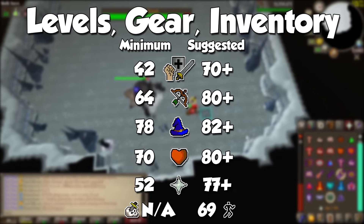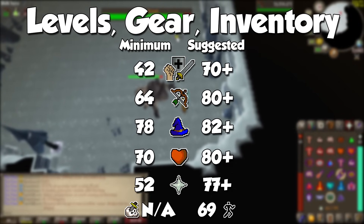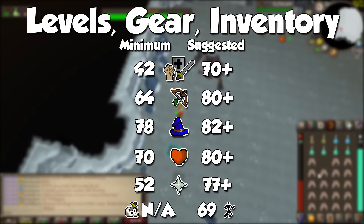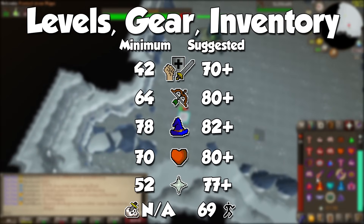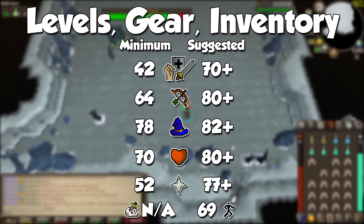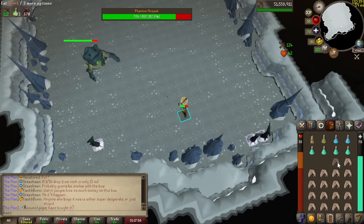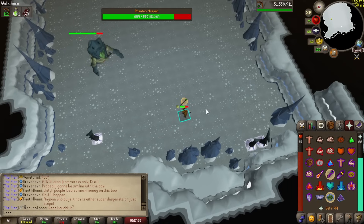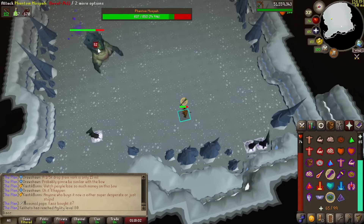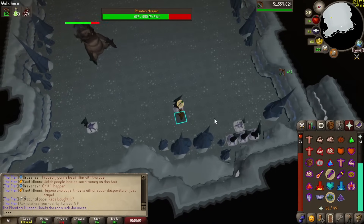To deal more damage even if you don't have best-in-slot gear, I suggest at least level 80 Ranged, 82 Magic for eye splits, as well as a high Defense level for higher tier armor. 77 Prayer is also recommended for Rigour and Augury, and bump Agility up to around 75 or 80 if you can. I will show you four setups for both gear and inventory — two for both Ranged and Magic, and two for Ranged only. The first one for each category will be the bare minimum which will include Void, and the second will be best-in-slot so you can adjust to what you have.